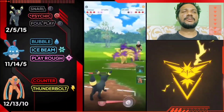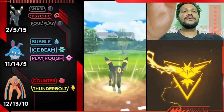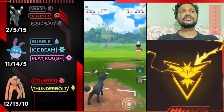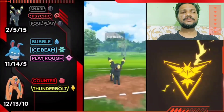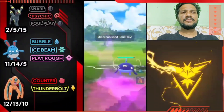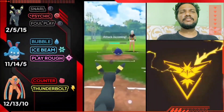We defeated the Shadow Ninetales — it also used a shield, so we have an advantage. Let's see the next Pokémon — it's Wishcash! Foul Play is neutral on Wishcash. It will deal Ember, Mud Bomb, and Mud Shot — not very effective against us. Almost — another Foul Play. I'm going to save Umbreon here because the shield isn't useful against this matchup.